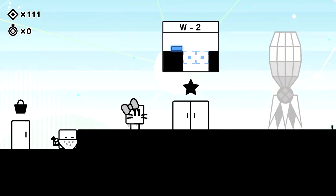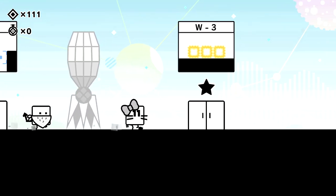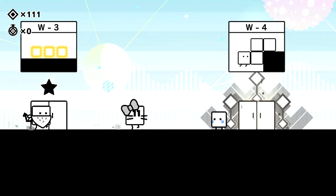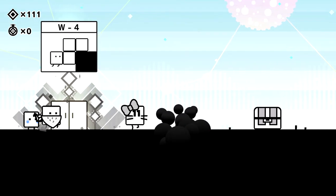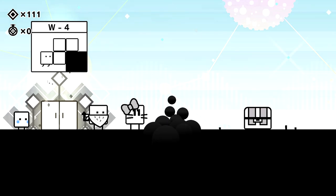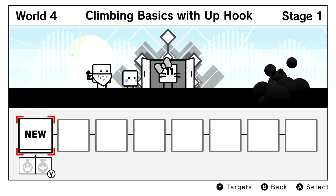Hello ZebraHerd, welcome back to BoxBoy plus BoxGirl. Today we are playing as BoxGirl as we move on to world number four. We've been storming through this game. Last time we saved our little box baby, and now we're gonna save the next one. But first, we've got ourselves an evil circle patch to make our way through — maybe we'll be able to do that after we complete world four.